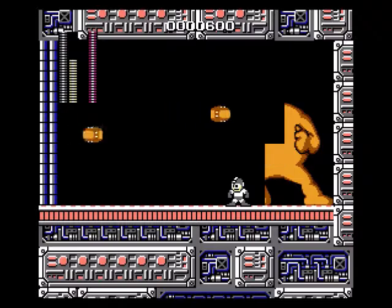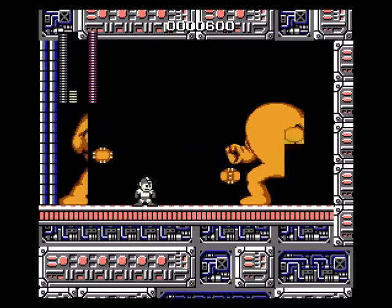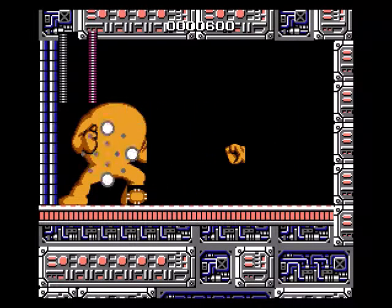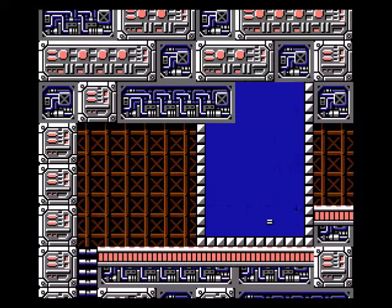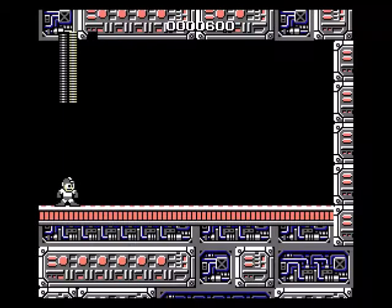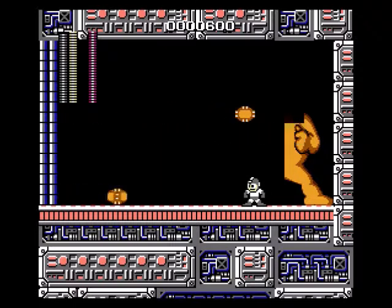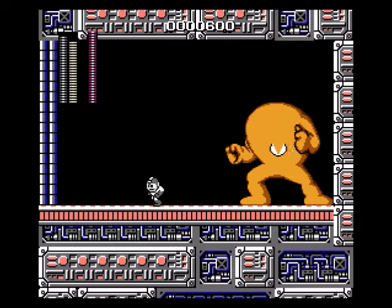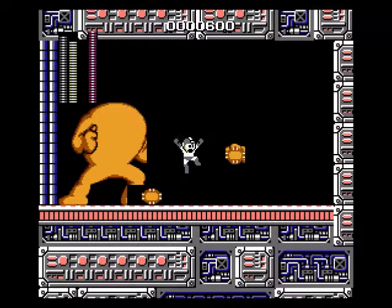Anyway, this is Yellow Devil — the first boss of the Wily Fortress and an incredibly infamous boss. I'm going to suicide here because I don't have enough health to feel confident — there is a checkpoint right outside the door. Some people consider him the hardest boss in Mega Man history, which I disagree with. The blobs flying across the screen are incredibly fast, I'll admit, but they always fly across in the exact same pattern. Once you have the pattern memorized and in your muscle memory, it becomes incredibly easy.